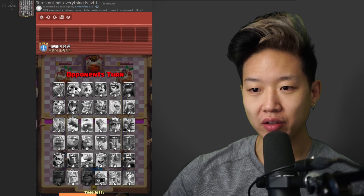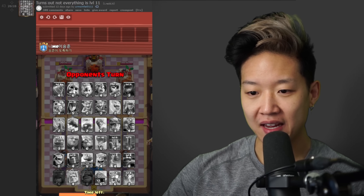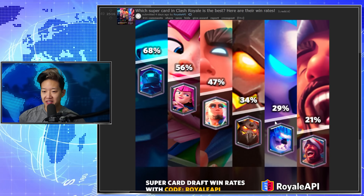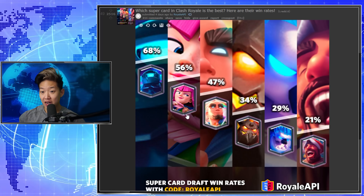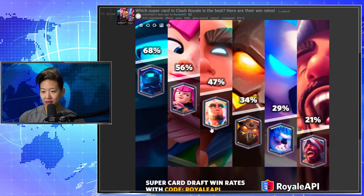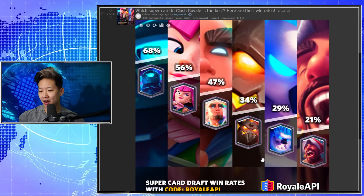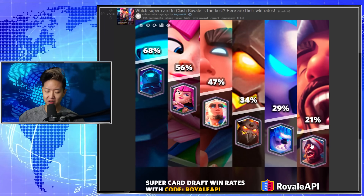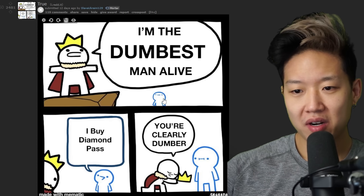Wow, that sucks. Imagine you have to draft and you have some level eights, some level nines, some champions not even unlocked. Which super card is the best in the game? In a competitive setting it would be Super Archers, then Super Mini P.E.K.K.A., then Super Magic Archer, then Santa Hog, then Lava Hound. Ice Golem at 29%? That's only 29% because they're playing the seven other cards. I'm the dumbest man on Lava side.